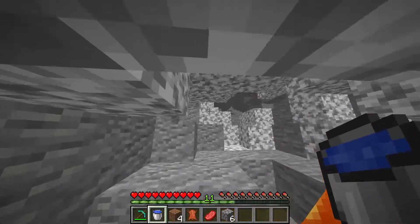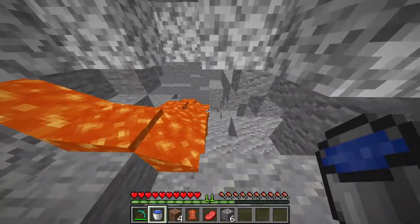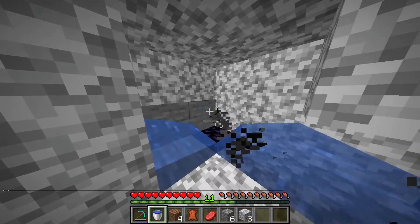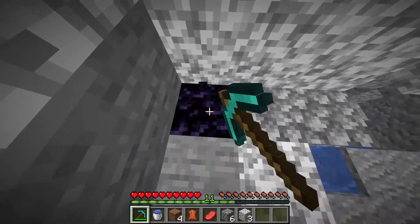We're looking for lava. So ideally you want to find a pool of lava, which will spawn lower down. All you want to do is just place the water on top of the lava to get yourself obsidian. And you're going to need 12 of those.